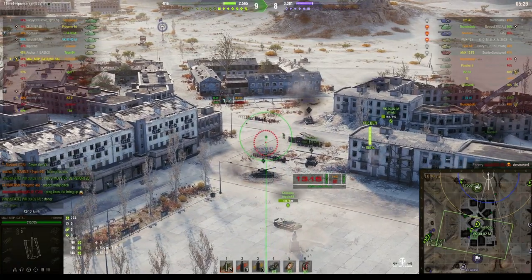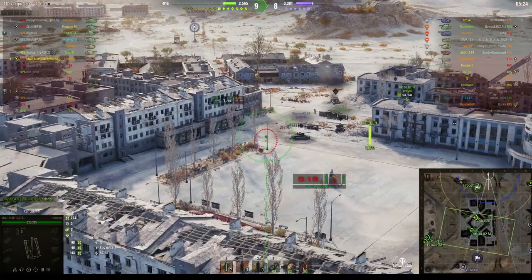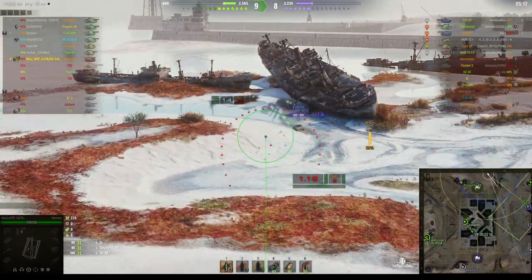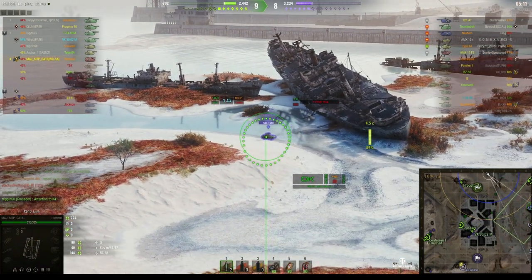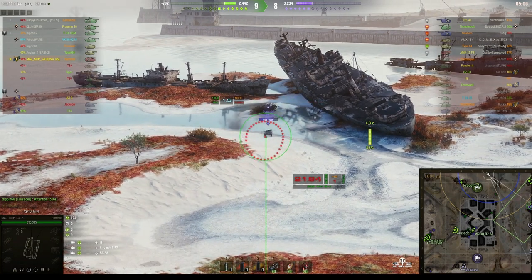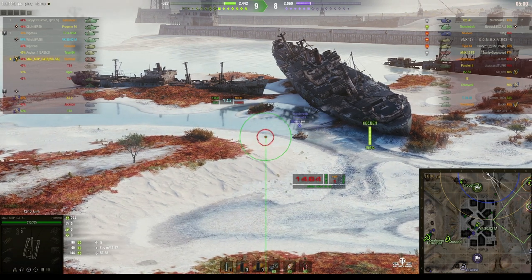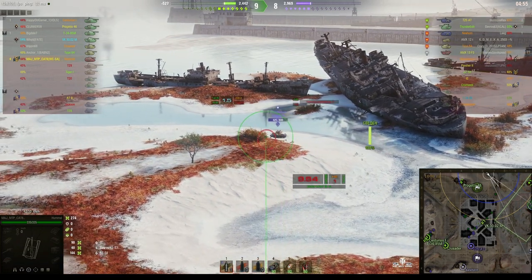There are only six enemies left: two light tanks, two tank destroyers, one SPG, and a medium. We found one of the light tanks — it's a Type 64 — and it looks like it just ran into the edge of the map. That's normally assigned to somebody who doesn't have their map showing, so you can't see the wall. If you don't show the border it actually expands the view so you get a bigger map — they're right up against the border.